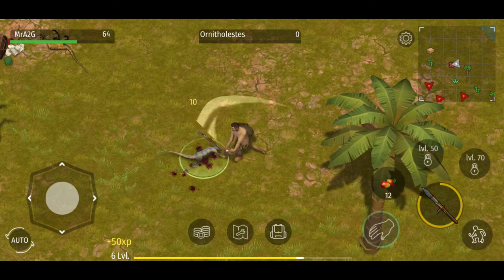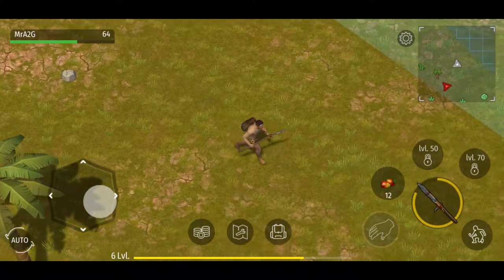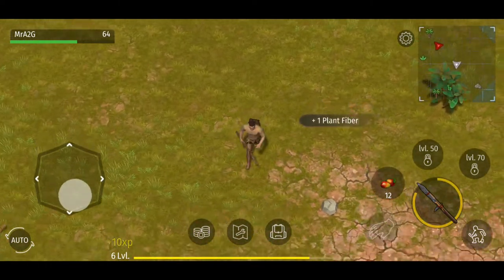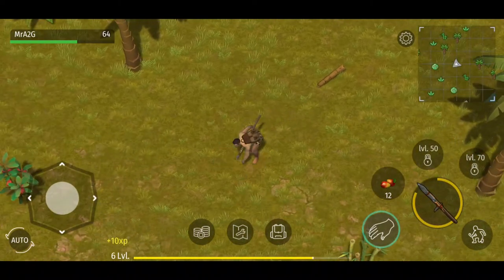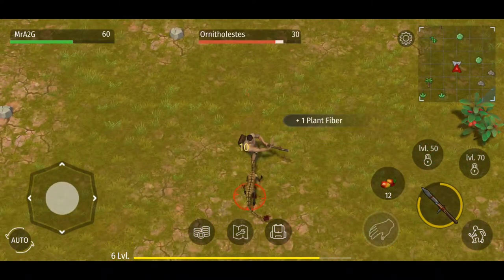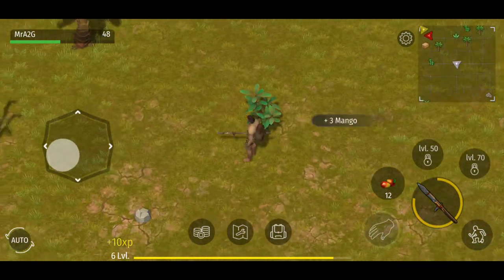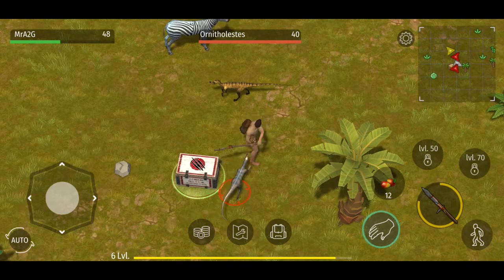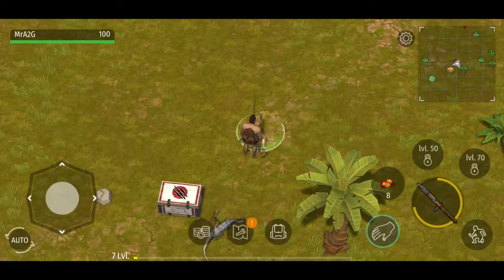If you guys haven't done so already, I encourage you to check out the Facebook developer page for Jurassic Survival — just type in Jurassic Survival and you'll find it. There are a number of posts made in the last week, including possible renderings and sketches of upcoming new bosses. There's also a teaser with a code you can decipher, and a follow-up post has already been made. Definitely check that out.